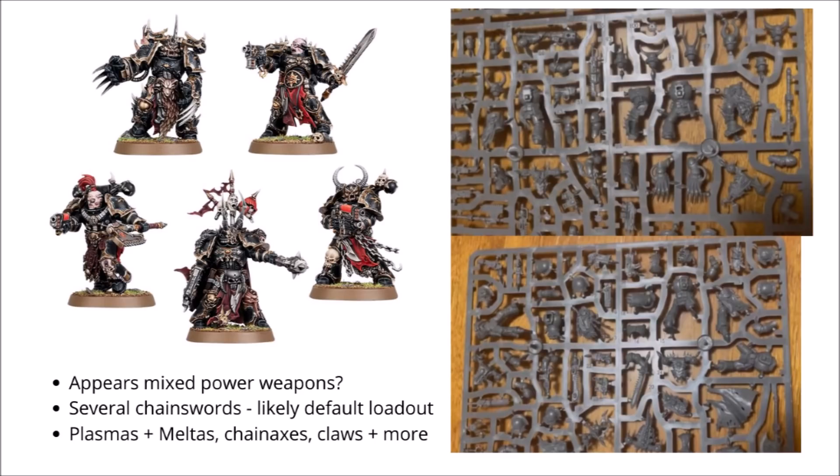A kit that Chaos players have waited several editions for — we finally have genuine multi-part Chosen models, done in a similar style to the old Dark Vengeance box set ones. Like those, they are fairly busy models with a lot of ornamentation. The kit seems littered with fancy bits: plenty of melta guns and plasma guns, and what appears to be at least one of each different combat weapon type, with at least two chainswords visible, likely enough to arm the whole squad. There are also head swaps and ornamentation for different squad members. I've estimated them at £31.50.